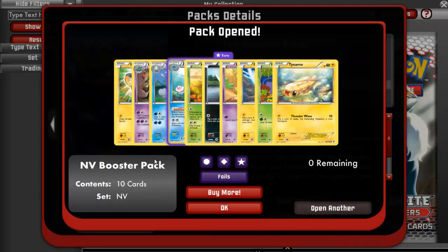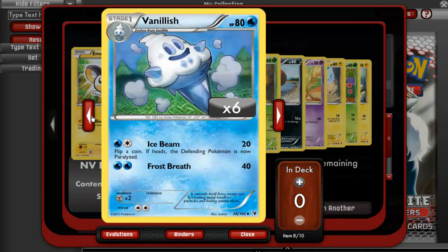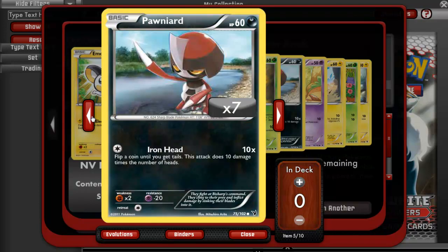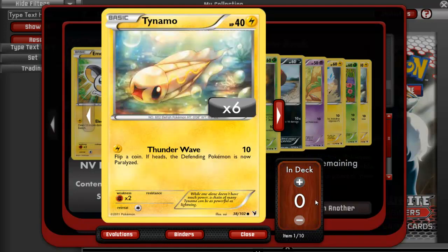Open another pack — this is our last pack. We have an Emolga, a Garbodor, a Vanillish, a Jellicent, a Karrablast Hollow, a Pawniard, Litwick, Blitzle, Petilil, and a Tynamo.